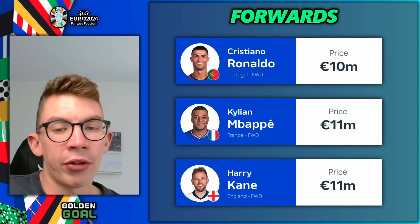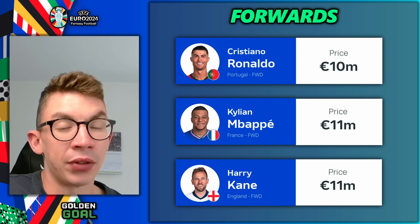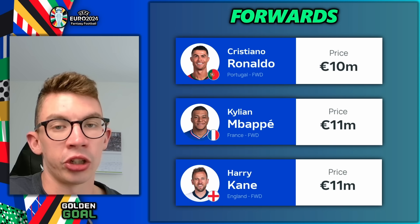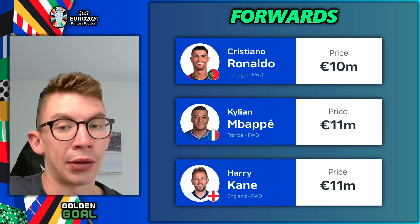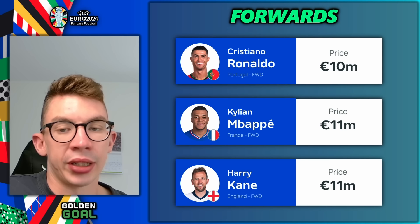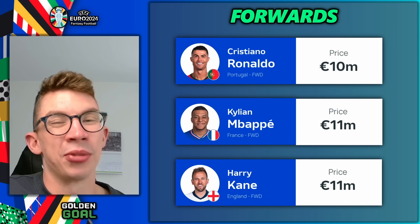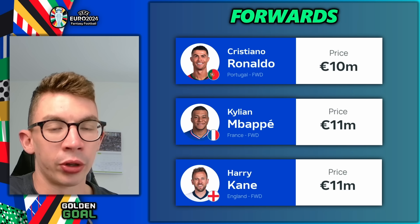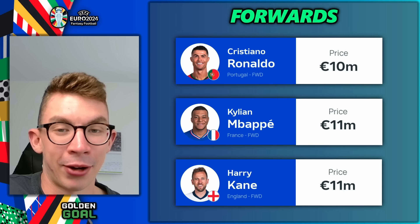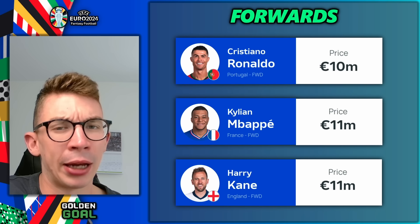One more player on the periphery worth considering is Kai Havertz. He's not quite at the level of those three, but at seven and a half million he's significantly cheaper and Germany should get to at least the semi-finals too. Lukaku was great for the group stages, but I'm questioning how far Belgium actually go in the tournament, so I'm not sure how long he'll stick around in your team once the knockouts begin. The three main forwards I'd focus on are Ronaldo, Mbappé, and Kane.